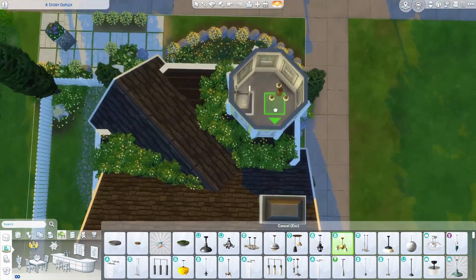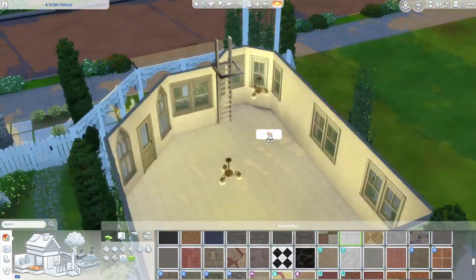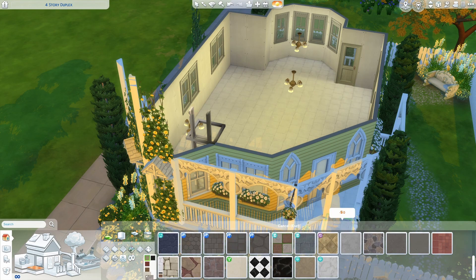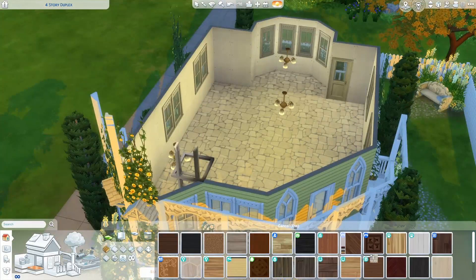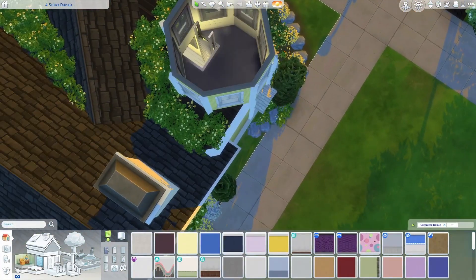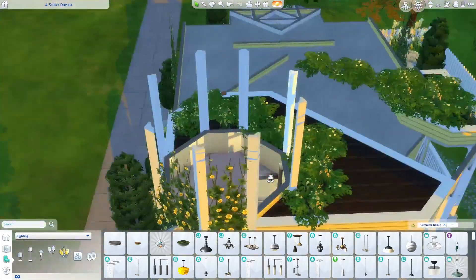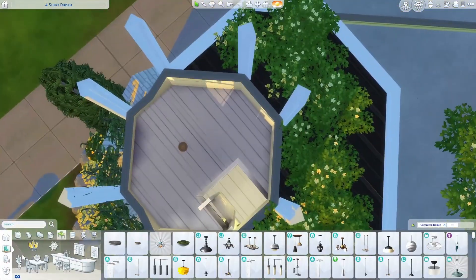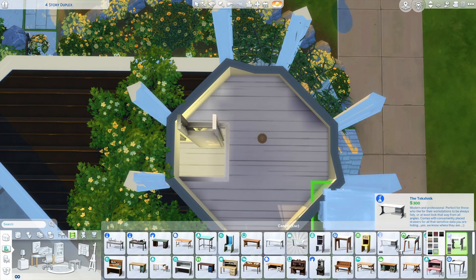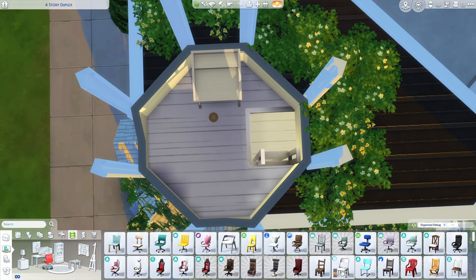I'm using the Cottage Living lights because they have that cottagey traditional vibe. I was contemplating doing a stone floor, but since this was more of a wood exterior, a wood floor made more sense. I used the Cats and Dogs plain white flooring and a light, plain base game yellow wallpaper as my neutral color - I'll change that a little bit later. I quite often like to put down a neutral color and see where that takes me once I furnish.